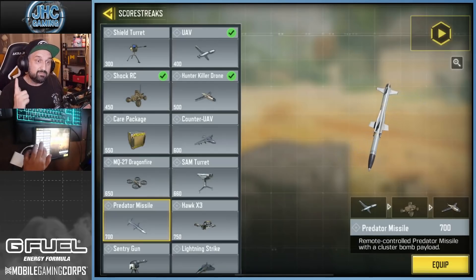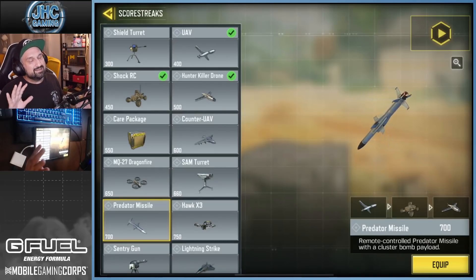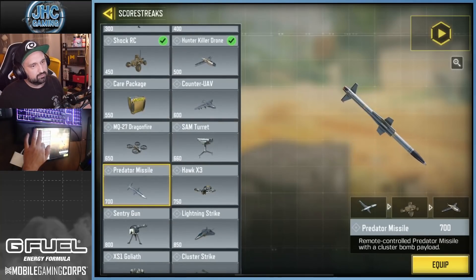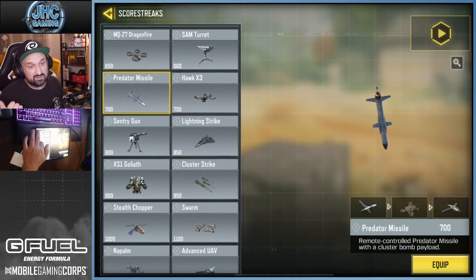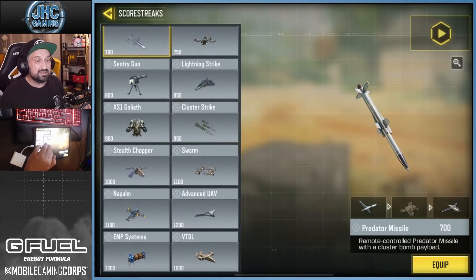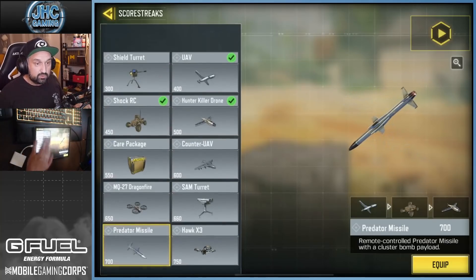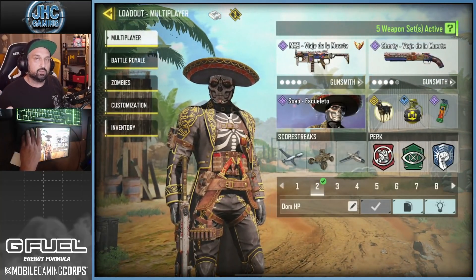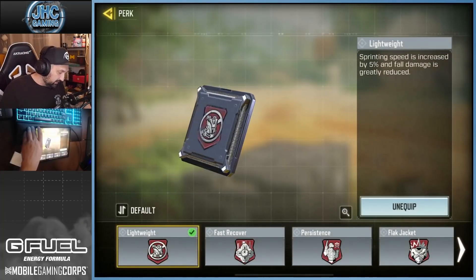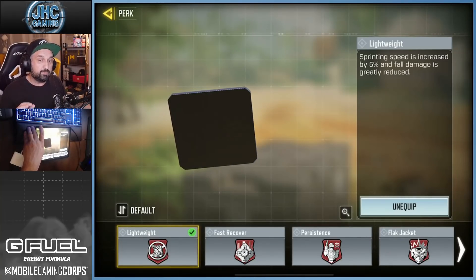I like cheap scorestreaks — I'm back to using the Shock RC in this game mode. The UAV is going to help your whole team. I was using the Killer Drone but I don't think it has the best value. You could use the SAM Turret, but again the Lightning Strike, Cluster Strike — a lot of those kills can't be confirmed, same with the Swarm. It's expensive and if you can't confirm the kills it's not worth it. Use cheap scorestreaks, and I also recommend Hardline perk for the extra points. If you score more than your teammates you'll rank up faster.